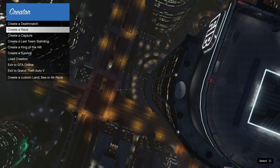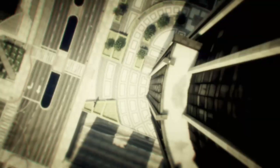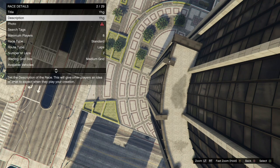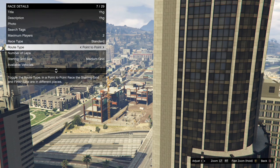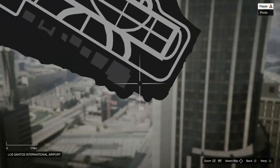Once you get into Creator, go to Create a Race, then go to Land Race. After that, click on Race Details and fill out all the options marked with red triangles — it doesn't have to be any specific title or description, anything random works. Then set Maximum Players to 2 and set the Route Type to Point to Point. Then hit your pause button and warp over to the airport.